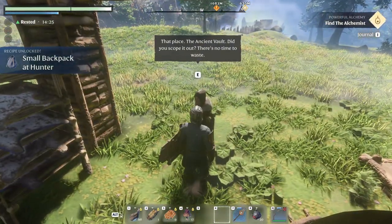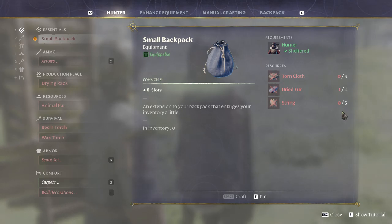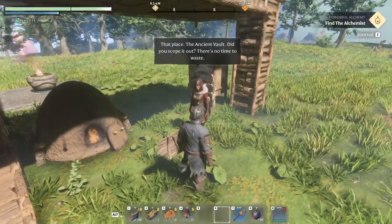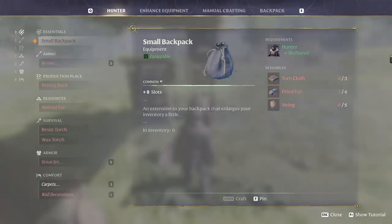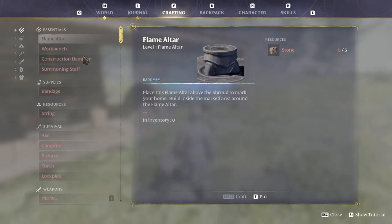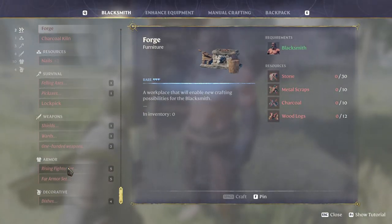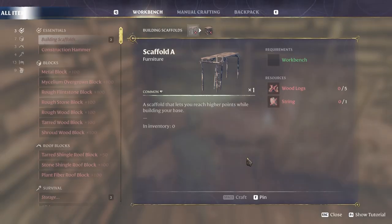Browse recipes - wood acid, select. Grab some more charcoal - I don't know what we're gonna do with all of it. Browse recipe, only metal sheets. Do I have my stuff in here? I have one dried fur. Small bed - jesus christ, you are giving me the backpack, lady, I love you! I need four of this, three cloth, five string - amazing, I love you! It's gonna take six minutes to have wood acid out of there.